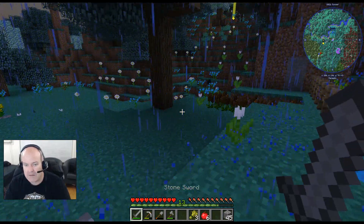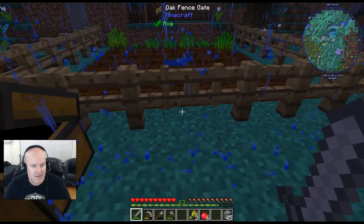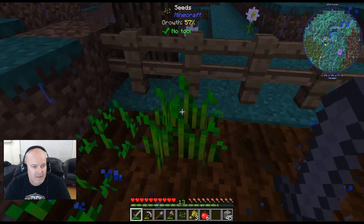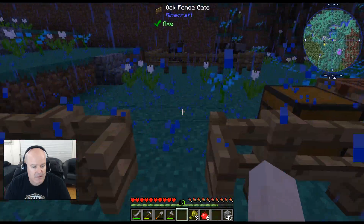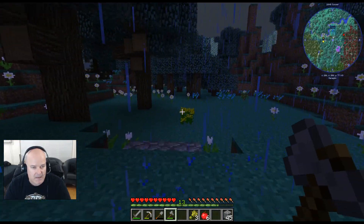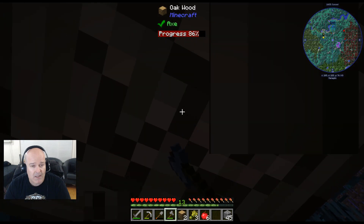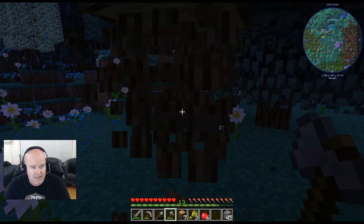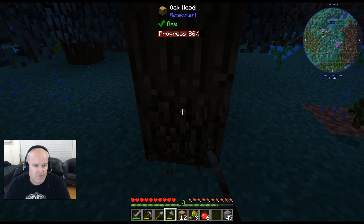Now let's expand the wheat farm, but it's not growing very fast — only one has grown. Let me harvest it. I need bone meal — I need to kill some skeletons. Let me go get some trees while I'm out here. Then I want to go spelunking because what we really need now is wool and hemp. Hemp makes string. I should check if we have any hemp seeds.